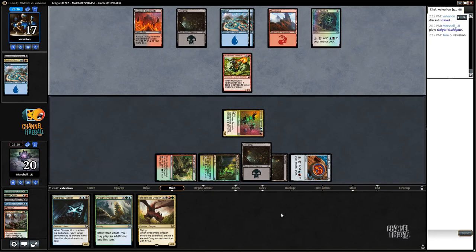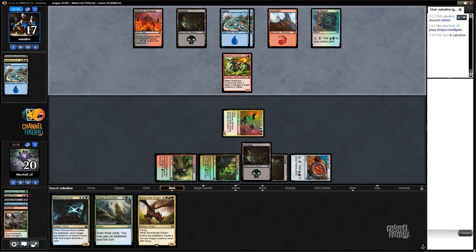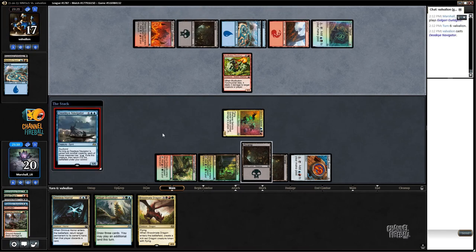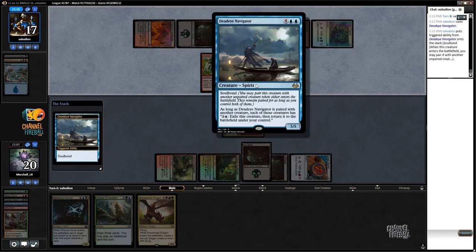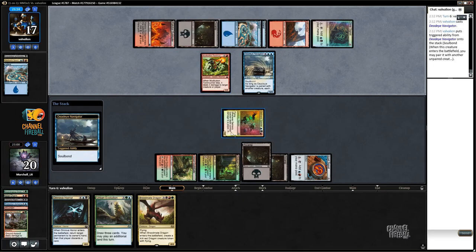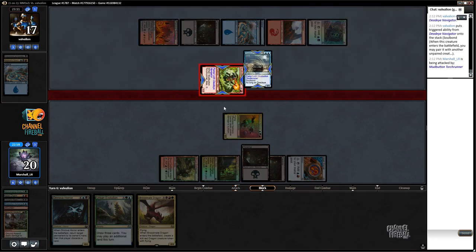I can probably just discard the Dinrova Horror, because this Spectre is a game winner — it can propel us into the late game and capitalize on our card advantage engine, which our opponent apparently doesn't have the answer for right now. Deadeye Navigator — that is a nice one. As long as it's paired with another creature, each of those creatures has the ability to pay one and a blue to exile and return. The good news is this thing has to die to do the damage, so there's no real combo assembled here, and we're going to get the last card out of their hand. This actually isn't that bad for us at all, but it is a scary card — it can do some stupid stuff.